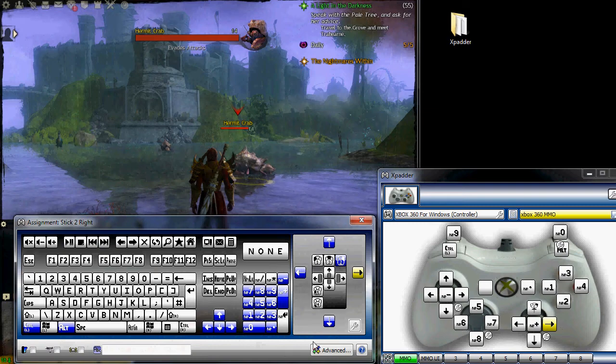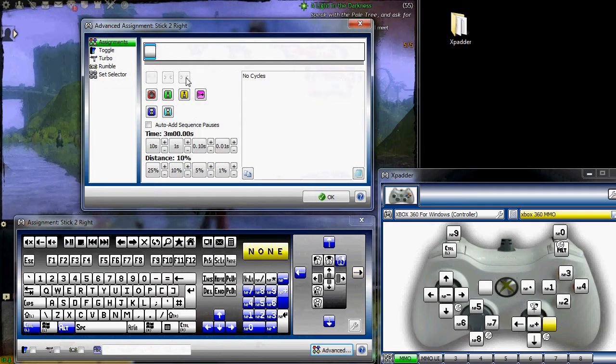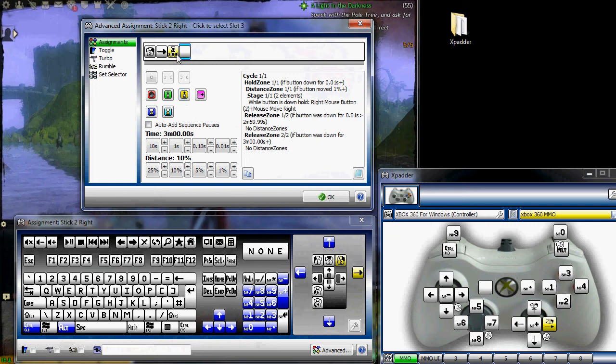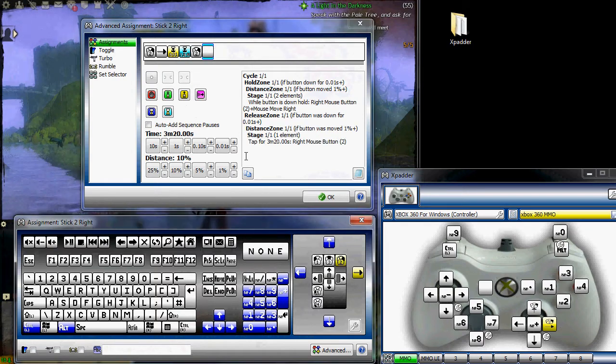Basically what this sets up is a look zone that, no matter what you do, you're always holding down the right mouse click. You're able to look up, down, left, right, and now you're basically in third person control mode. Now that's set up, let's look at how we can start setting up our cursor mode. The first thing we have to do is set the back button up, because when you hold the back button, it's going to switch to MMO UI and everything's going to be great.